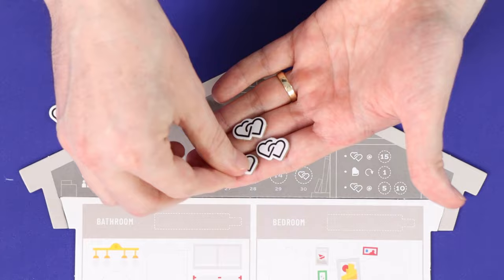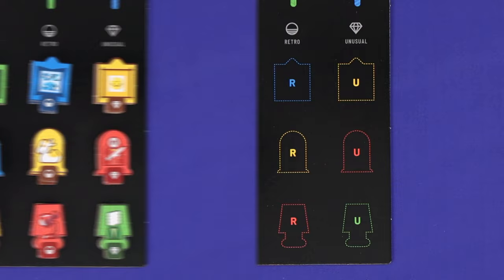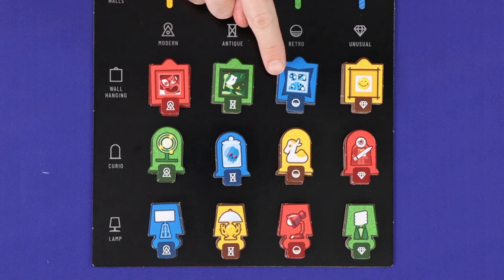On the black board, place all of the game's objects. In each dotted space, you'll have a stack of four of the matching object. Each object has a type — wall hanging, curio or lamp — a style — modern, antique, retro or unusual — and a colour — red, green, blue or yellow. Above this board, stack all of the paint tokens.